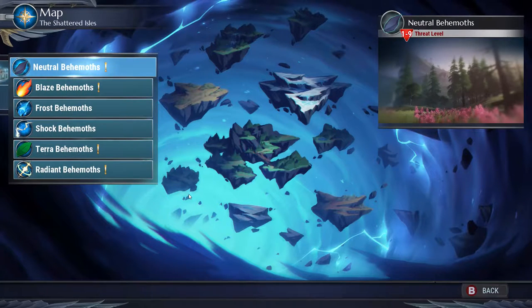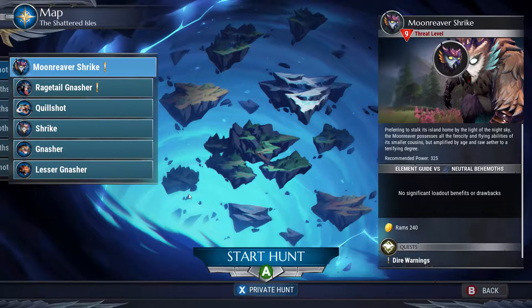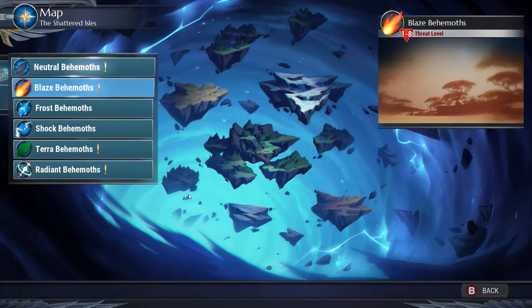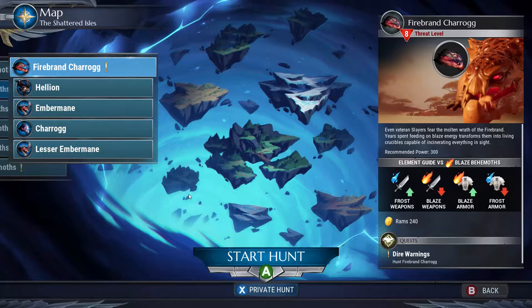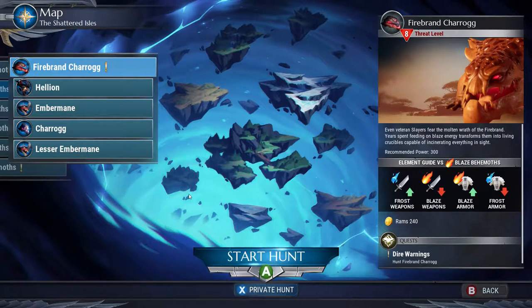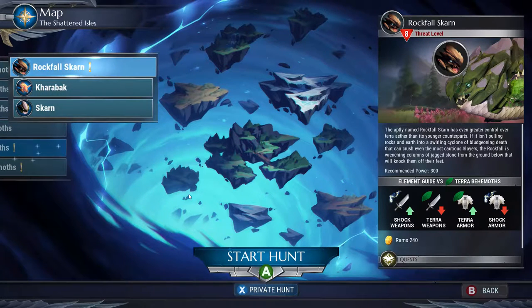Now if we go to pursuit, we'll take a look. You can see the neutral behemoths — the Moon Reaver Shrike is now in here at a recommended power level 325. The Rage Tail Gnasher is in here too. For the blaze behemoths, we have the Firebrand Charog, now at power level 300. And the terra behemoth is the Rockfall Scar — that guy just looks bigger, fatter, with some color on his scales, but probably a lot scarier.